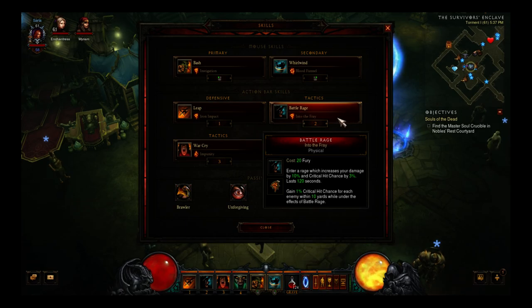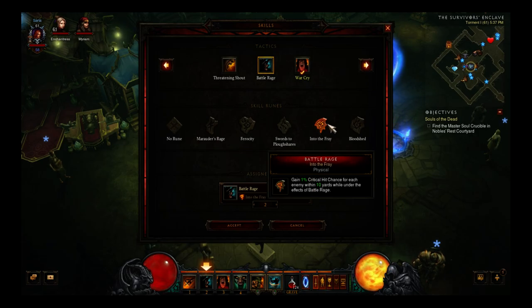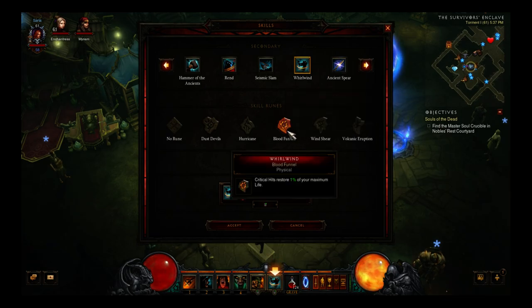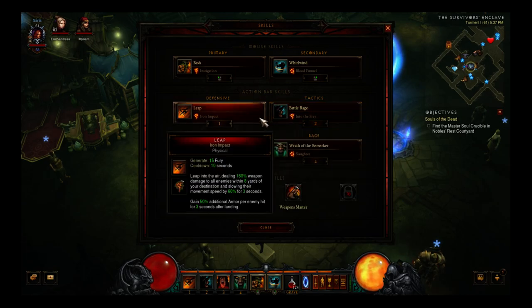Next is Battle Rage with the Into the Fray rune. I'm using Into the Fray to increase my critical hit chance, because combined with the Blood Funnel rune on Whirlwind, critical hits restore one percent of your maximum life. The increased crit chance for each enemy within 10 yards is excellent — you'll find yourself getting a 10 percent crit chance very often, healing yourself while also dealing crit damage, which is absolutely excellent.